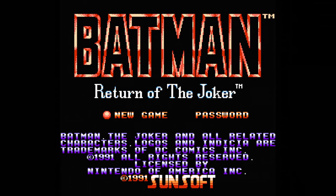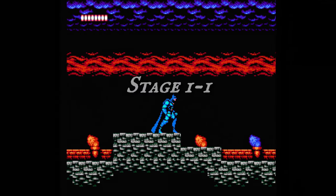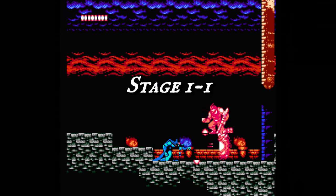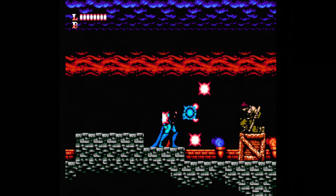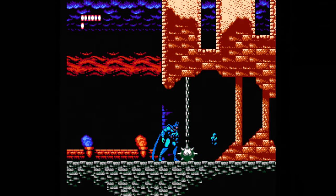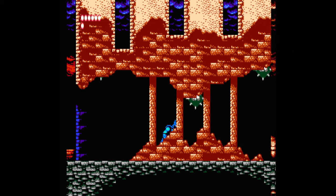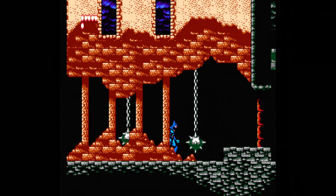The game starts off with a cutscene of the Joker laughing, the bat signal going up, and Batman emerging — an abbreviated way of saying that the Joker's back and Batman's tasked with stopping him. At the beginning of the first stage, shoot down this guy that drops down from the sky — he hops around a bit and starts shooting at you in short bursts. Then watch out for these spiked balls on chains that drop from the ceiling; slowly approach the area to let them drop in front of you before advancing.